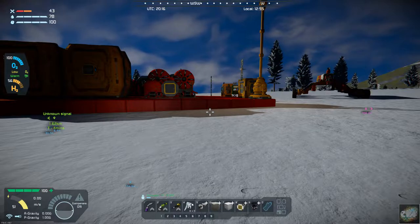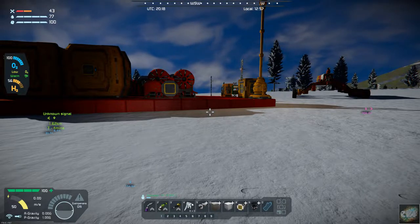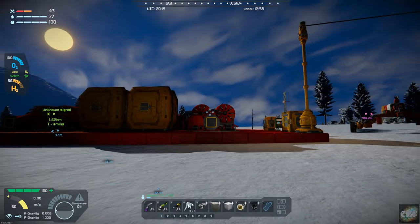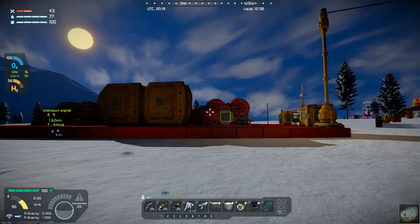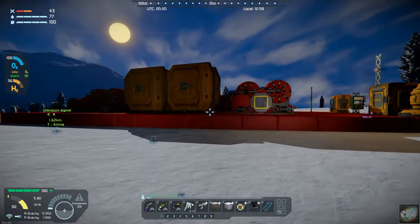Hello, all you space engineers out there. Commander Kingfish here. It is day 39 here on the Frozen Rock, and we've made a little bit of progress, but it has been kind of slow going on getting this coal mining facility set up.